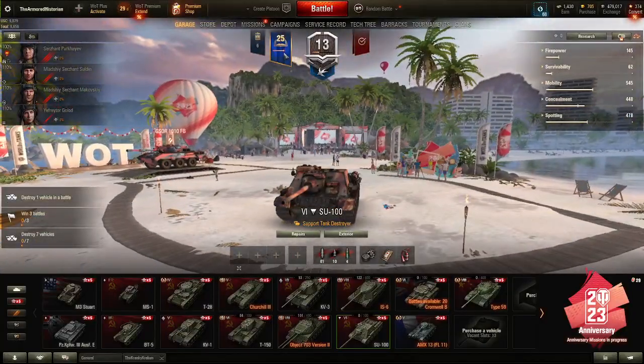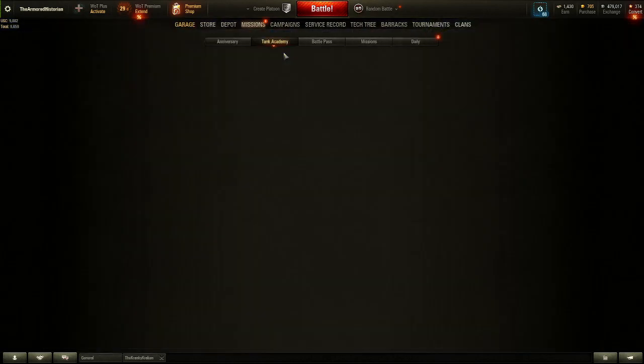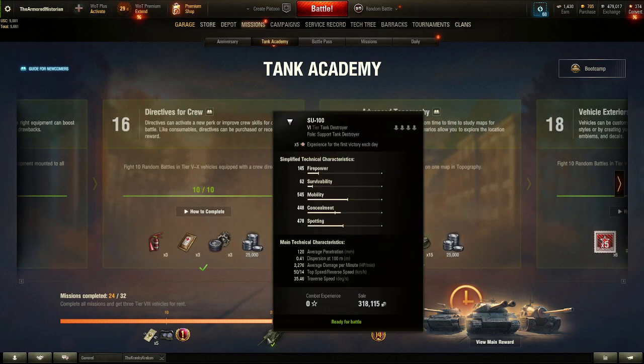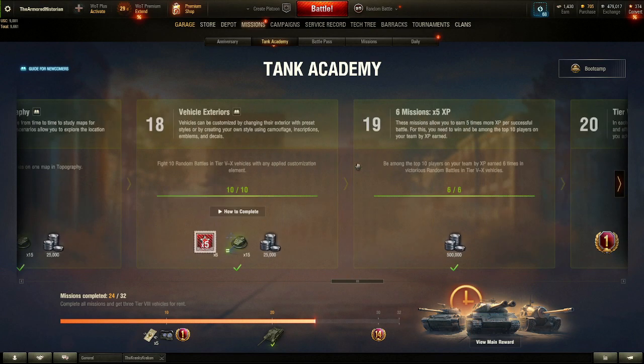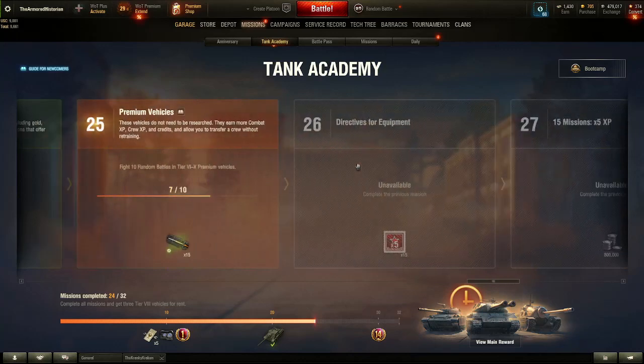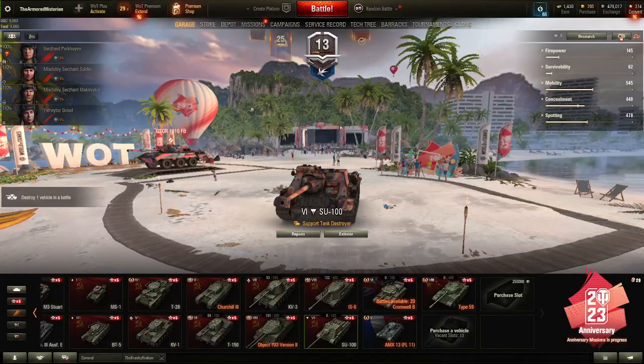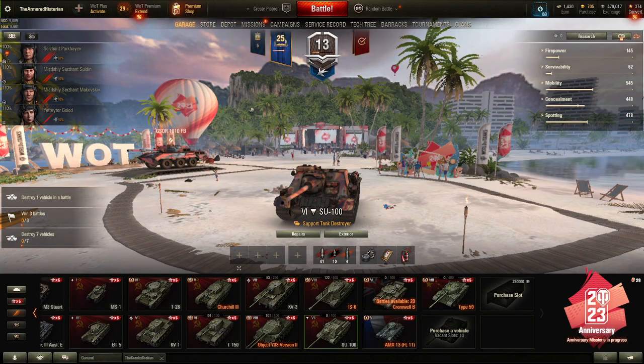And then, the Tank Academy — this is something I want to get into real quick. At stage 20 you get a free tier 6 to pick from. That is insane. They did not have this when I started my account originally all those years ago. That is insane and awesome. This makes the game so much better for new players, I have to say.